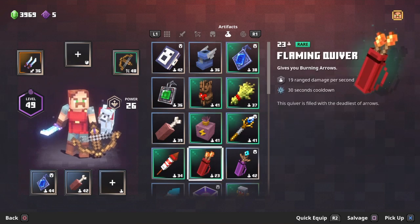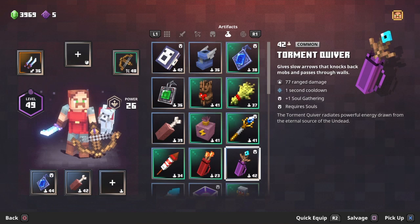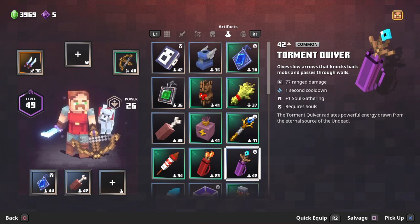Number eleven is the flaming quiver — it's okay, but if you're going to charge up your weapon and shoot the enemy and kill it, the burning effect won't even take place, so it's kind of a waste of an artifact slot in my opinion. Number twelve is the torment quiver — it requires souls, has a one second cooldown, and fires three slow arrows that hit enemies and knock them backwards, also passing through walls.